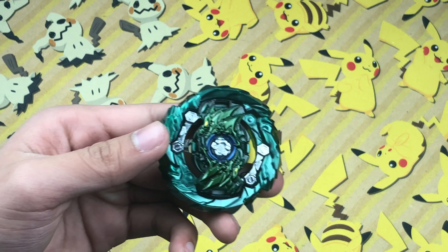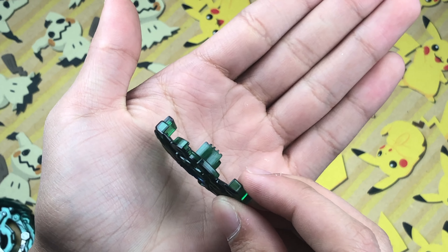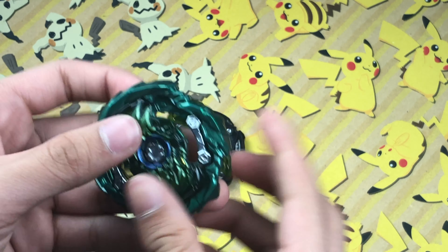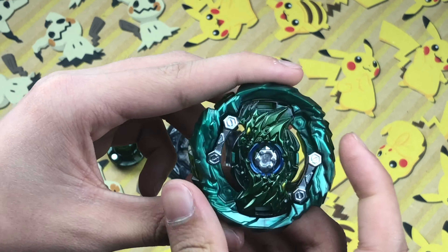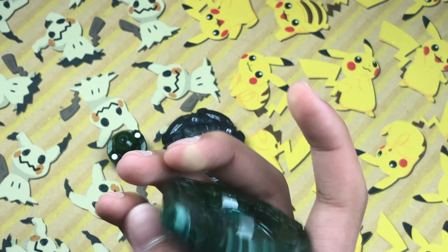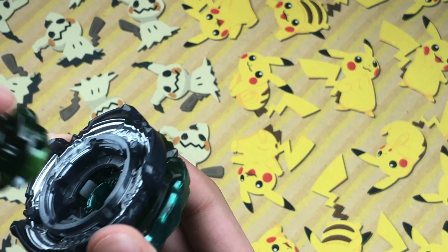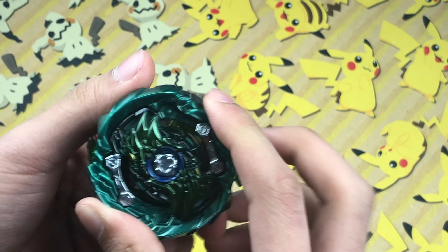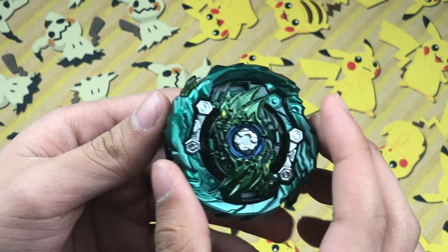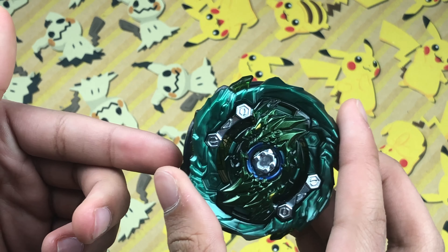Now let's get to the base. We have Dred Fafner with Metsu. Let's take it apart and I'll show you its teeth. Here are Fafner's teeth — not that bad, pretty decent. But that does not matter, because it is with the Dred base. The Dred base is dreadful to use because it does not line up with the teeth, and when you put it together it doesn't click at all. It just slides like a Hasbro Beyblade — actually kind of worse. It doesn't even slide that well. So it's not the best combo.